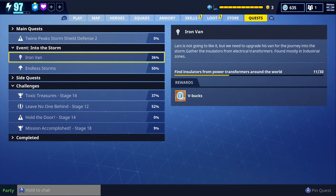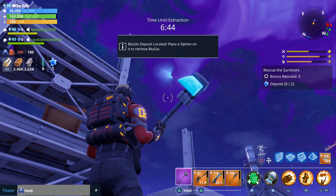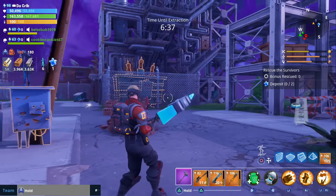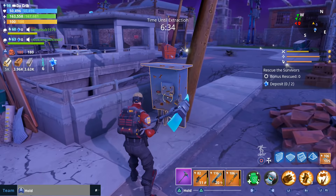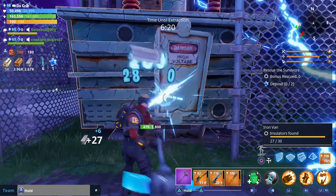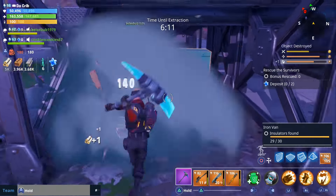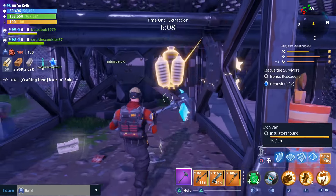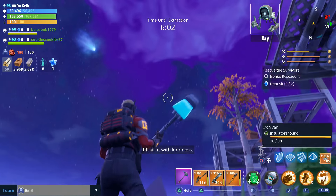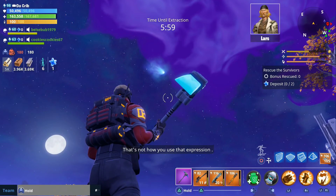The third quest is called Iron Van. For this one, you're going to have to find 30 insulators from power transformers around the world. The reward is 100 V-Bucks. The best place to go is any industrial zone. There are three items to look for: a blue electrical box, big green transformers, and green power boxes. Sometimes they'll drop a couple of insulators each. It took me a couple of missions to complete this quest.